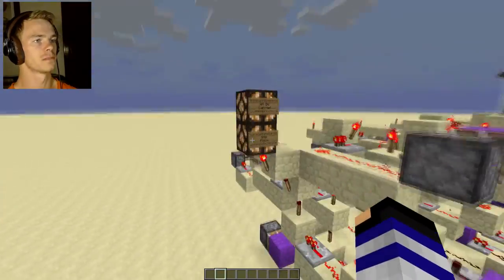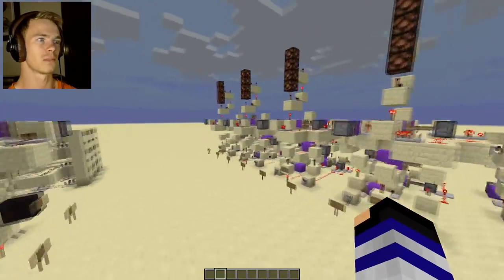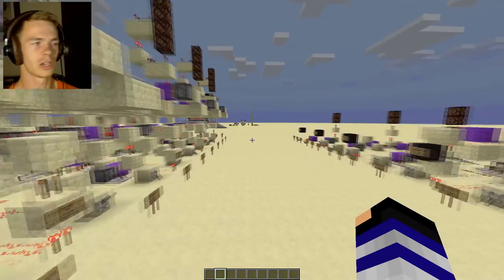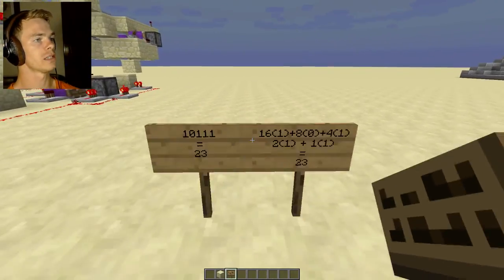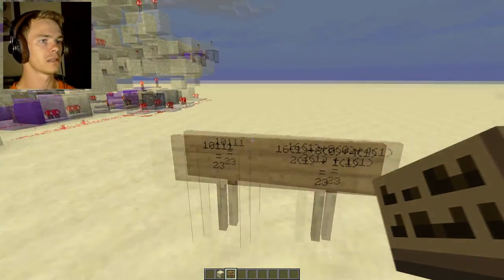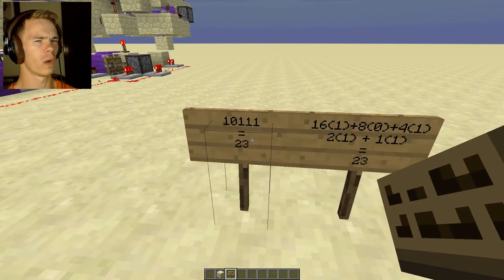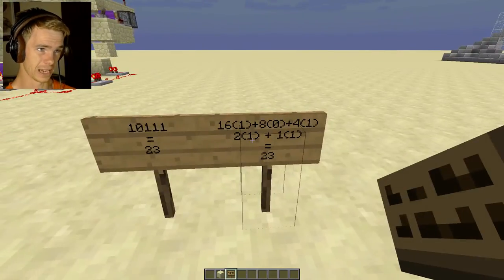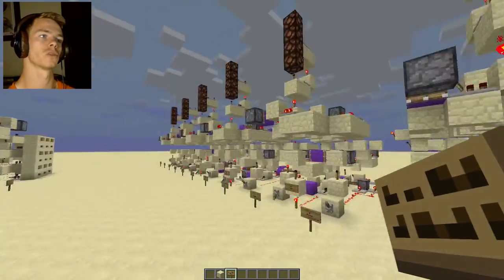And it comes with a 64 digit. So basically it's one plus one plus two plus four plus eight plus 16 plus 32 equals 64. And if you guys don't understand binary, you can either look it up or I'll give you a short tutorial on it.